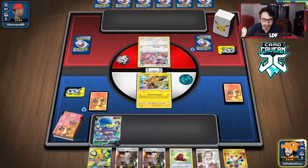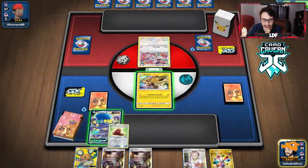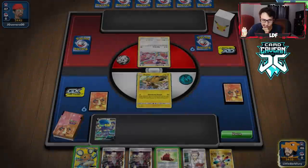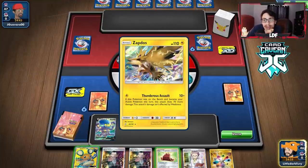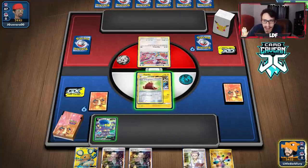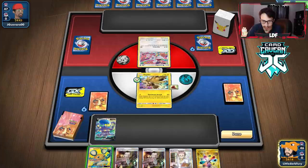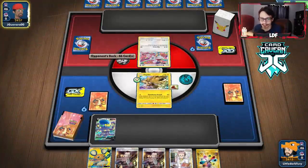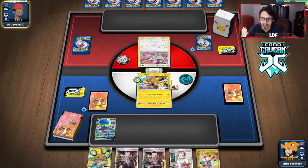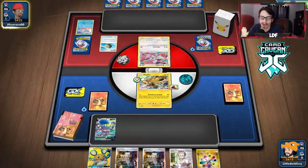I think it's Mad Party. We do get the Grapploch, which is nice. I kind of don't like having the Zapdos here because Zapdos is actually good in this matchup. I don't really want to get rid of my Boss's Orders because we actually need them to boss up the Dedennes as two-prizers — that's how we're going to win. I might still cape the Zapdos though, just to have it. I don't think it matters too much where I put the cape. We'll put it on the Zapdos and pass.